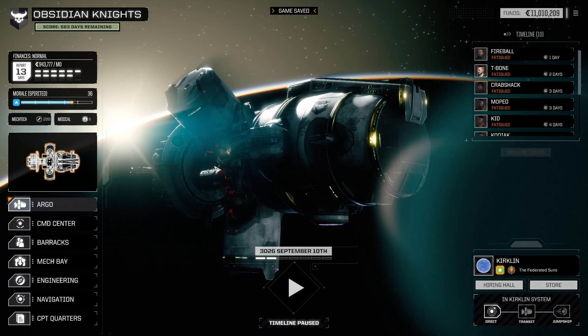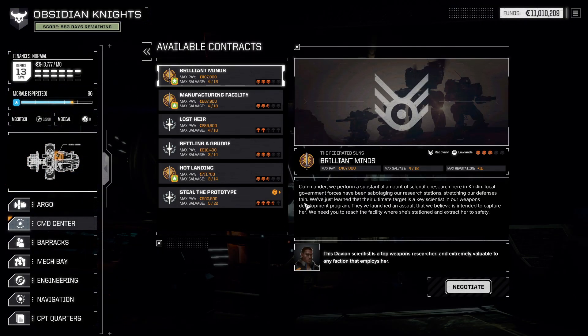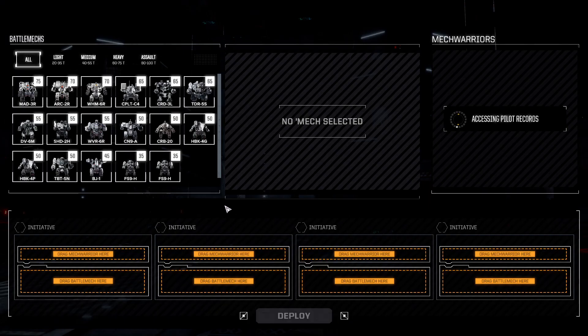Hello everybody and welcome to BattleTech with the mod Extended 3025. This is Dr. Obsidian, thanks for joining. We are running on the planet of Kirkland and we still have quite a few missions here that we can do. We started kind of easy and we're moving our way up. This is a two-skull recovery mission — we just have to pick something up, so it should be pretty simple. It's against the local pirates, and pirates tend to never have anything really useful. Low pay mission, so I don't expect we're going to come up against anything too difficult.